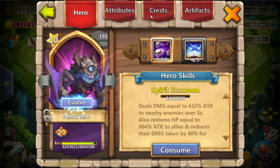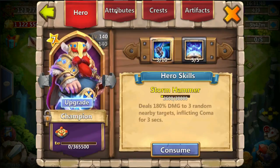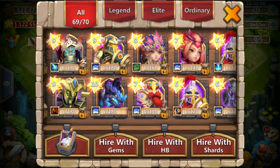Then I also have my Golem here, four or five, seven-ten on his healing with revive crest. And I also have my Champion here, five-five rebuy with some heavy blow crest.